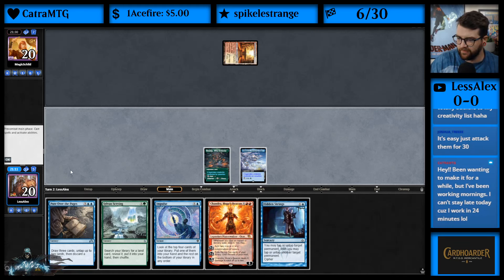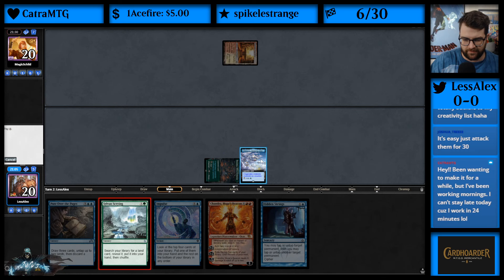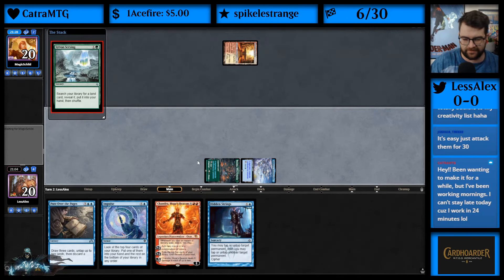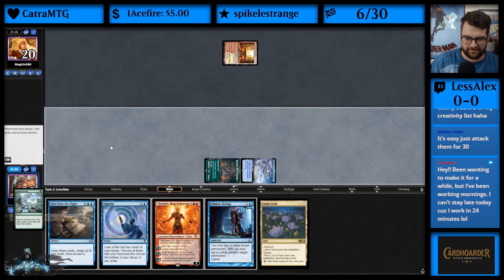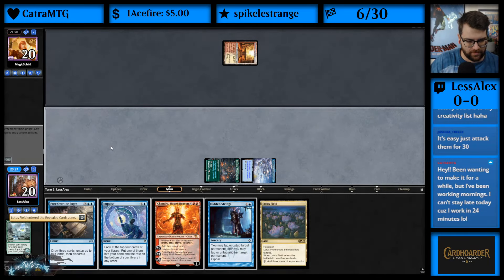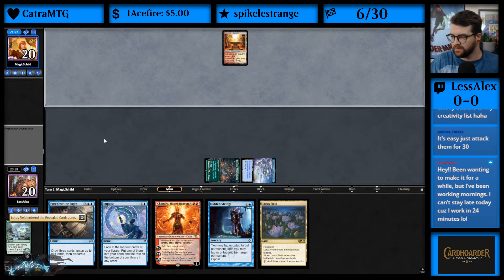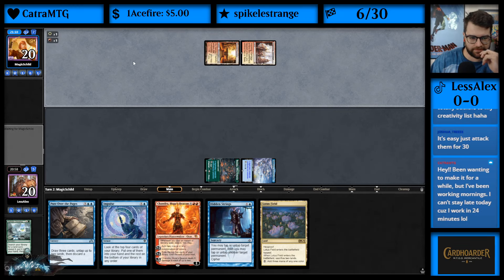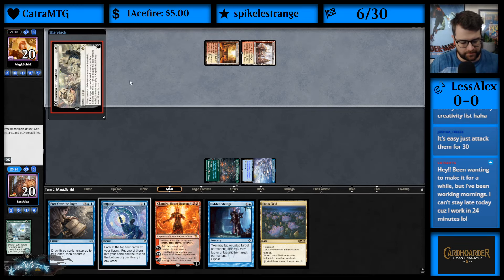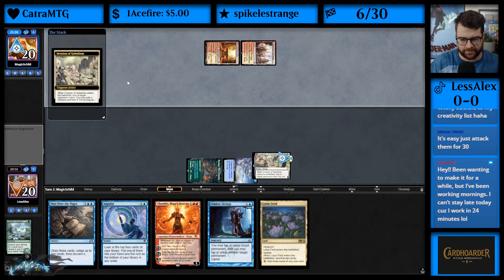Welcome and hang out — hopefully I don't embarrass myself in front of a real storm player. All right, Inspiring Vantage — is this Boros Pia? Yep. I can take our Impulse — it seems pretty good, although they might take something else.